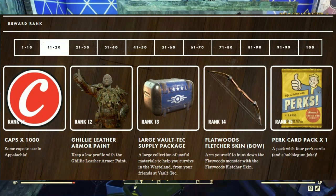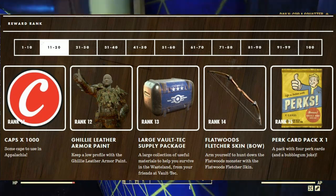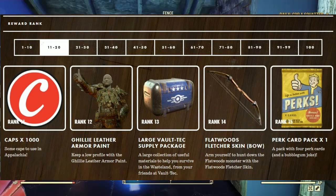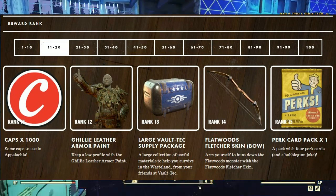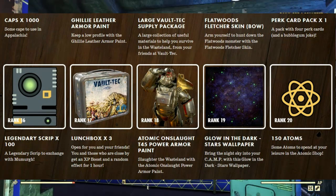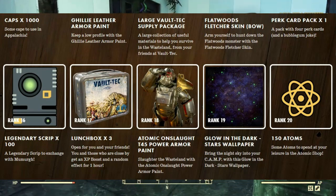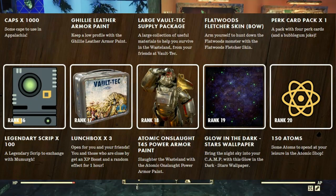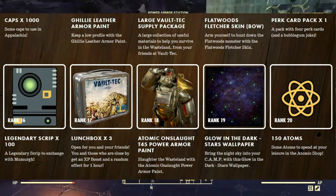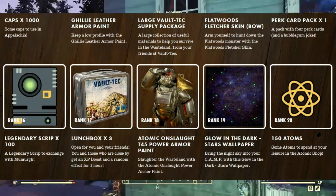At rank 11 we get 1,000 caps. At rank 12 we get the Ghillie leather armor paint. At rank 13 we get a large Vault-Tec supply package. At rank 14 we get the Fleetwood's Fletcher skin for the boat. At rank 15 we get a perk card pack. At rank 16 we get 100 legendary script. At rank 17 we get three lunchboxes. At rank 18 we get the Atomic Onslaught T-45 power armor paint.